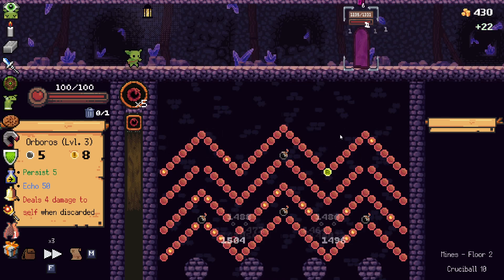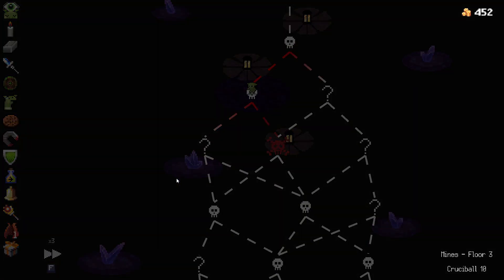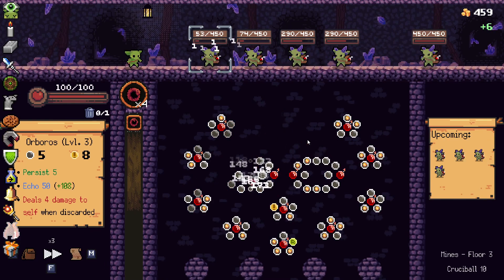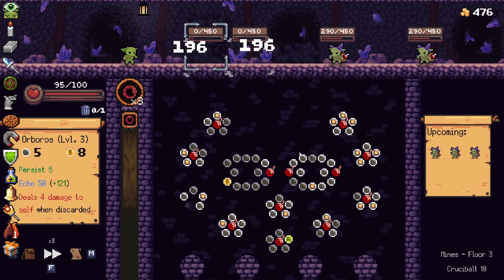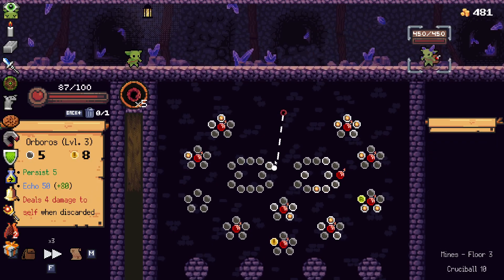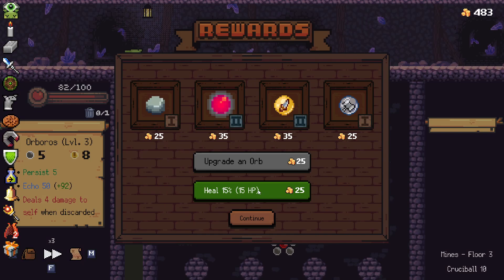I don't know how they would nerf the Orboros — maybe instead of 50 percent echo, 35 percent echo might be better in the long run. That might just make the Orboros less strong. Granted, we have lost with the Orboros before. Maybe lower the damage a little bit but keep the echo the same, or maybe increase the echo at that point — because you don't want it too weak to where it's pointless to grab. Let me know what your thoughts are on the Orboros in the comments down below or in our Discord, link in the description below.